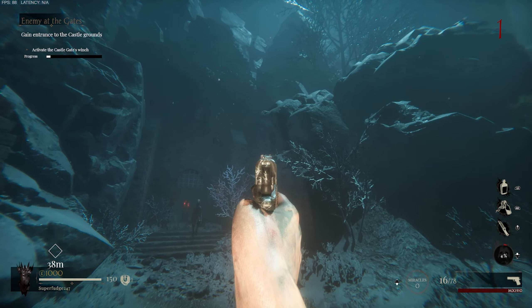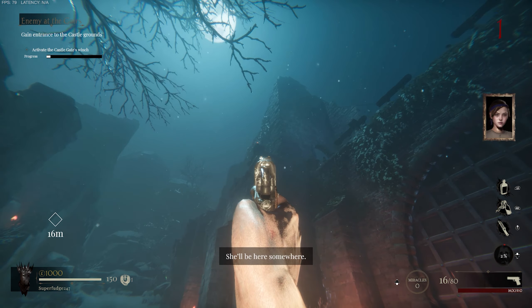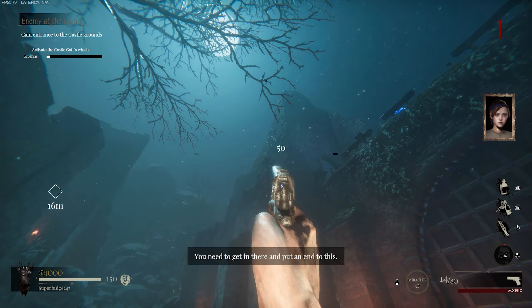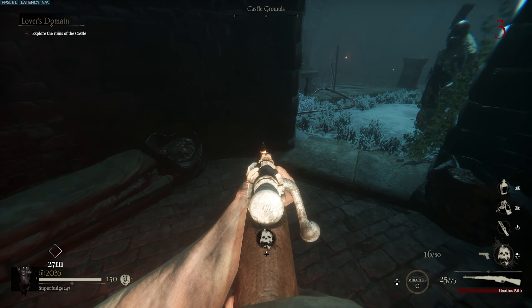A doll location could be located as you leave spawn on some rocks. Our second doll location could be located next to the castle doors — you can find it sitting on a ledge. This is next to where Bala spawns. Our third doll location could be located inside of the castle grounds next to the weapon upgrade station.